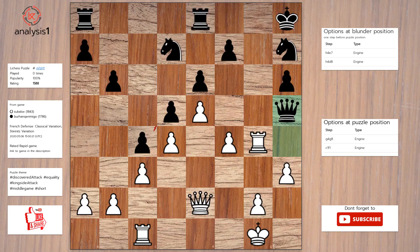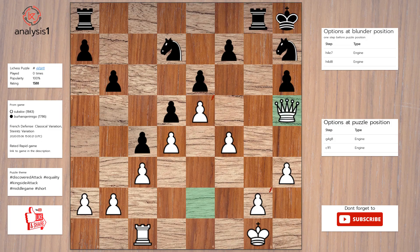Another one. Here are threats in puzzle position: Queen takes pawn. The checks are: Rook to g8 check. The puzzle is solved using: Rook to g8 check, Rook takes rook, Queen takes queen.